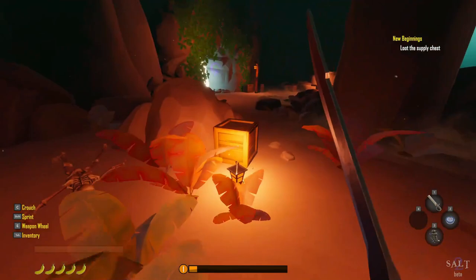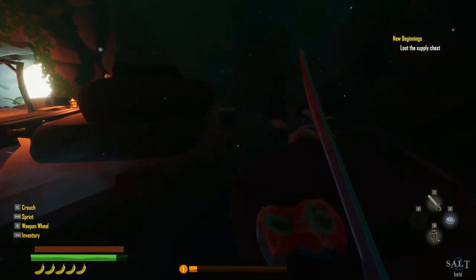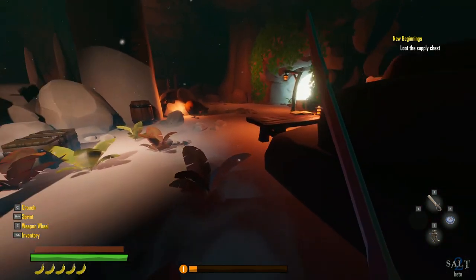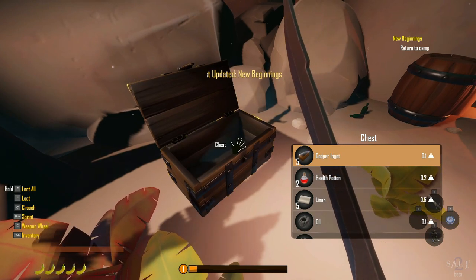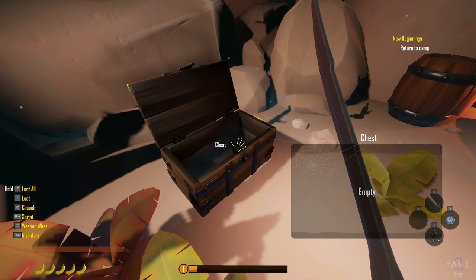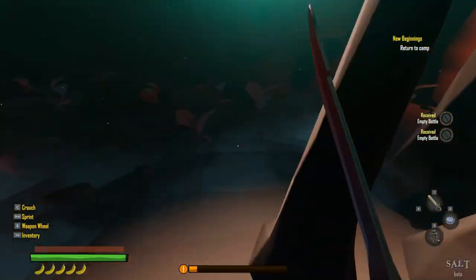So this is the boulder we have to break. Is there anything else we could grab in here? Oh, here's the chest — cooking oil, copper, health, linen, oil, rope, sandpaper, wood log. Nice! And empty bottles for rum for later. With my magic mushrooms.